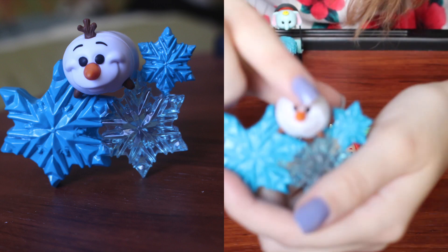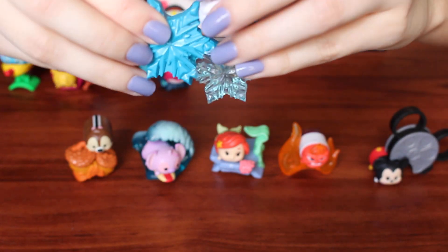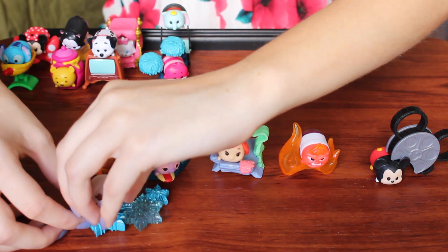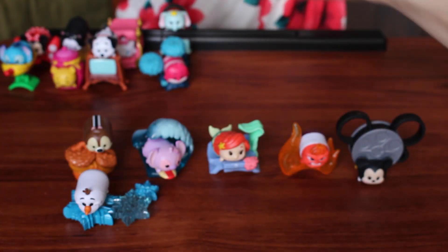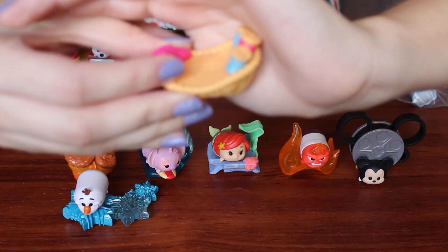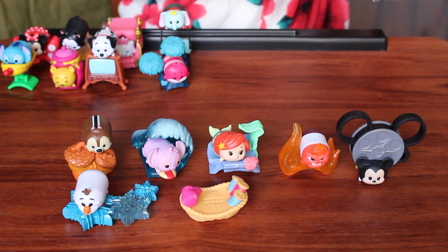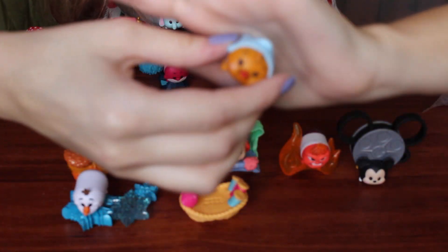He just chills in here. All these other ones just have like a bunch of things to set up, and it's just like - he's just chilling. I'm just going to let him sit on top like that. We got Susie! This is her little basket and she just slides in her basket. I think she's one of my favorite Tsum Tsum pieces. Look at her little dress - she's adorable!